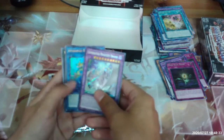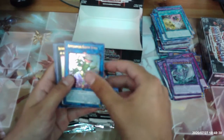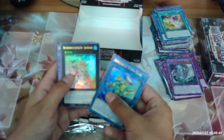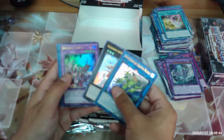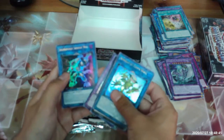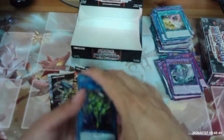Chimeratech Mega Fleet Dragon, Appliancer Kappa Scale, Brotherhood of the Fire Fist Lion Emperor, Invoked Kalaga, and Salamangrate Sunlight Wolf.